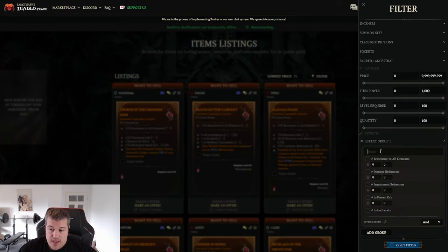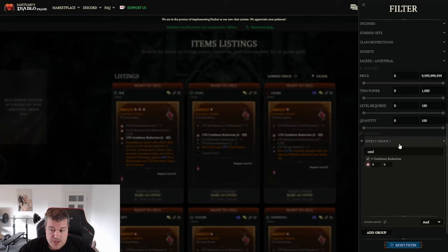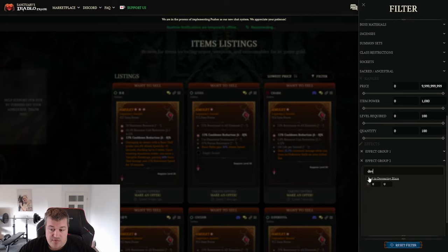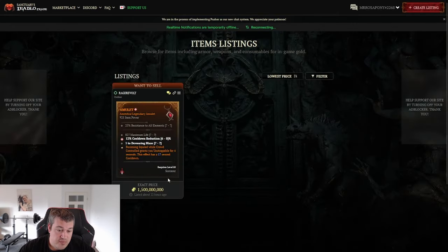For example, I'm currently looking for an amulet. You scroll all the way down to where it says Effects, add a group, and then say what stats you want on it. I am looking for an amulet with a greater affix of cooldown reduction and also devouring blaze paired with that. I cannot afford one with greater affix on both and it might not even be for sale. But here you can see the amulets displayed with cooldown reduction and devouring blaze. I could maybe negotiate and re-roll the critical strike chance — so it's fine. This way you can find items fairly quickly.